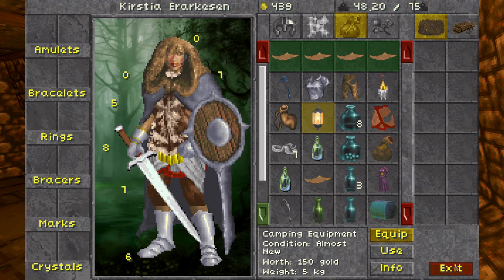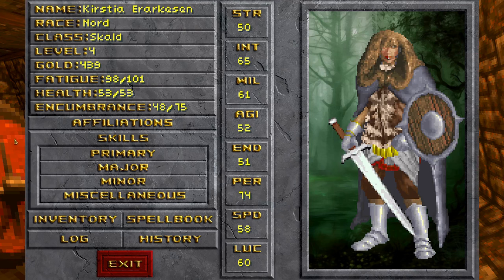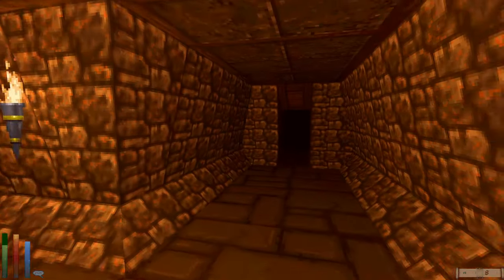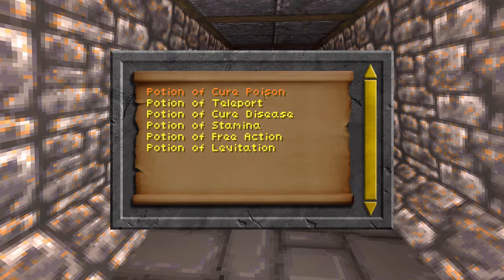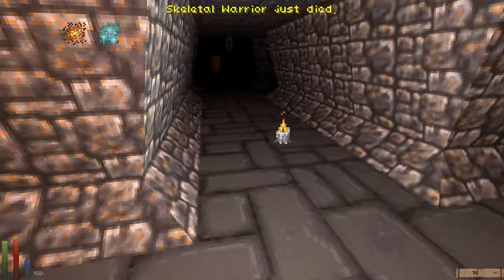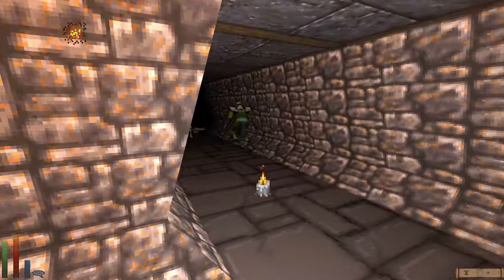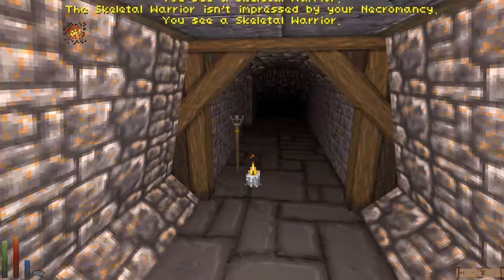We look at our spell book — the healing cost is 20 magic points. I have 65 magic points total because it's one times intelligence. We enter the dungeon. A skeletal warrior is immediately there and is not impressed by our Necromancy language skill. The horrible hordes are making this way more dangerous than I thought. The skeletal warrior dies.